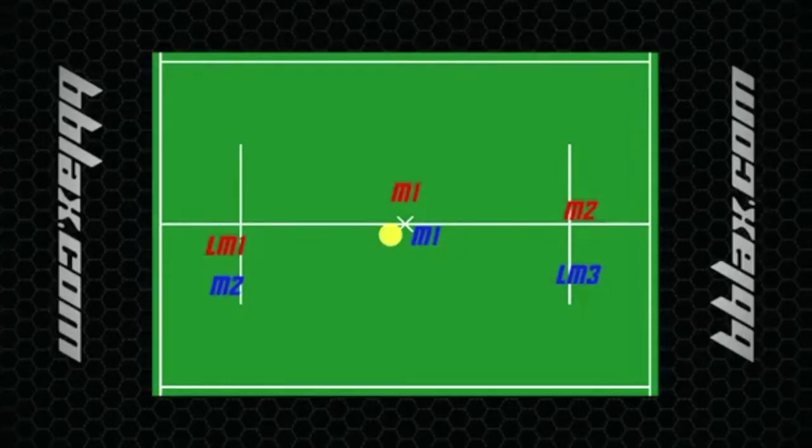We're going over what to do if you're losing the face-off battle. If you're getting the ball only 30 to 0% of the time, we're going to have this LSM come off the break. It doesn't really matter what the other team's putting there. One key note: the face-off guy.